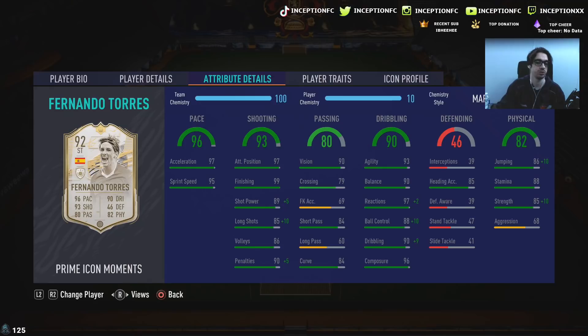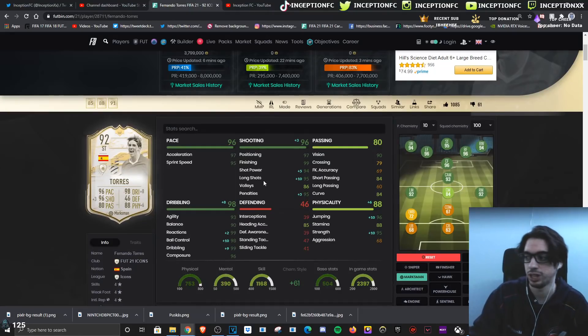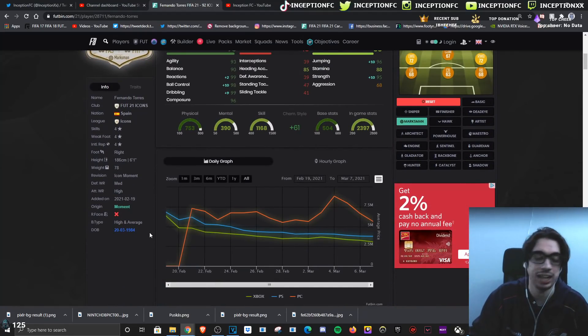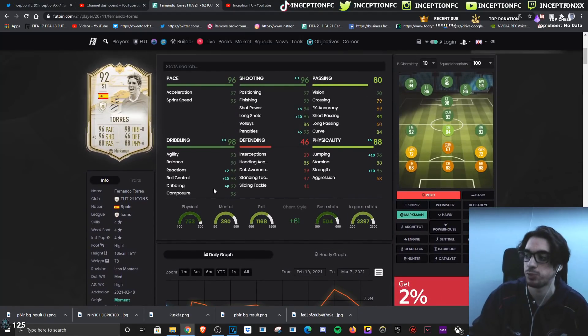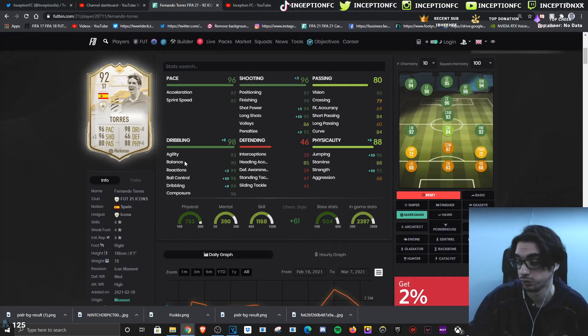For pace he's got 97 acceleration and 95 sprint speed, which is amazing for base card stats. For shooting he's at 97, 99, 89, 85, with 90 penalties and 96 composure. We're going to give him the marksman chemistry style because with marksman you want to boost his shot power, long shots, and dribbling stats as much as possible. The reason being is this card has a high and average body type, so we want to work with his ball control, dribbling, and reactions as much as possible.